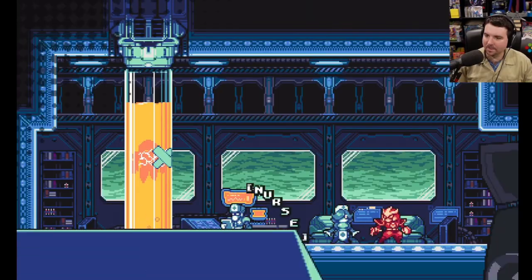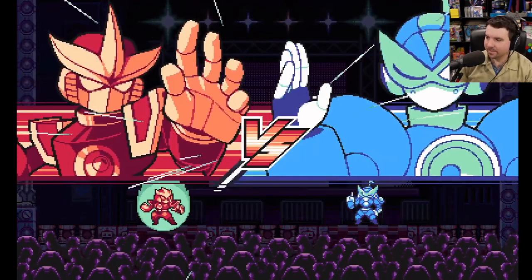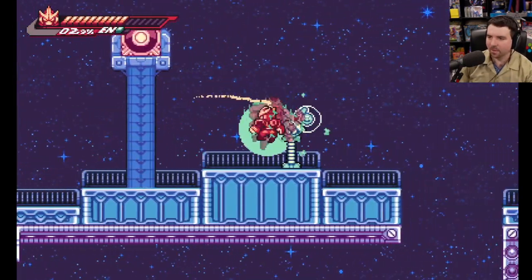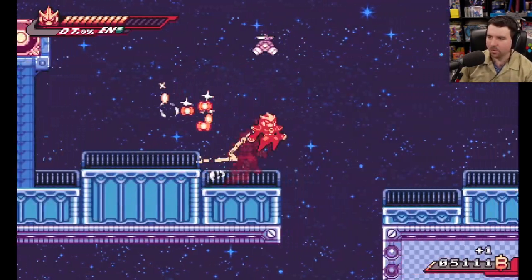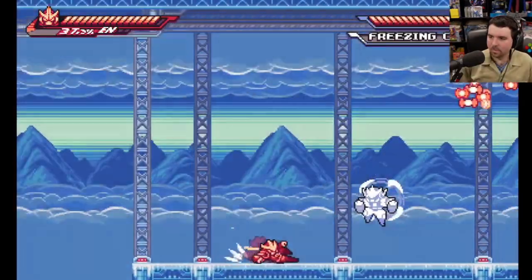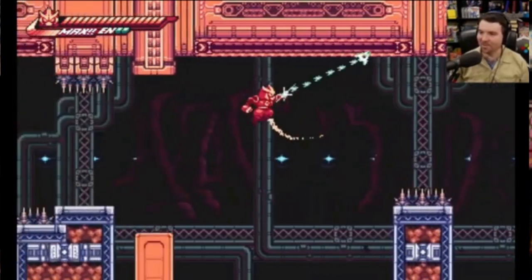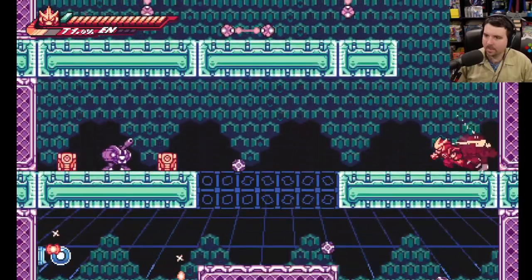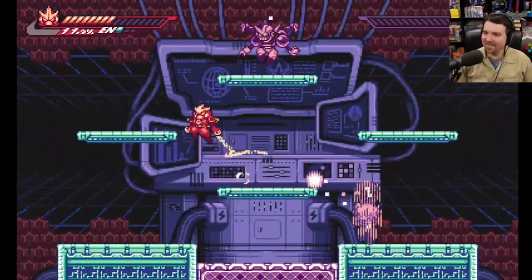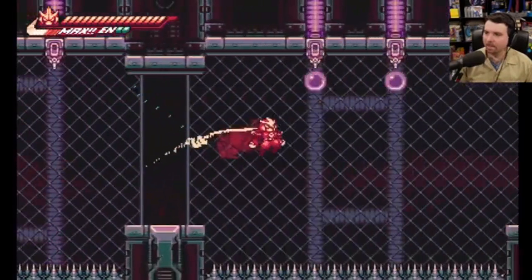I think what sold me the most on Gravity Circuit was the aesthetic. There are plenty of Mega Man-inspired games out there, but few look as clean and polished in their sprites as this. The frame rate is gorgeous, and I love how each level sticks to a strict color palette. It's a great example of less is more. Even Kai himself looks great against the backdrop of so many levels. He's got this satisfying exhaust tail that looks so cool as you dash and grapple about the levels.